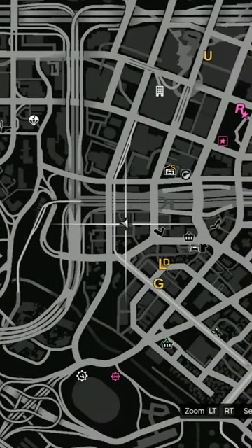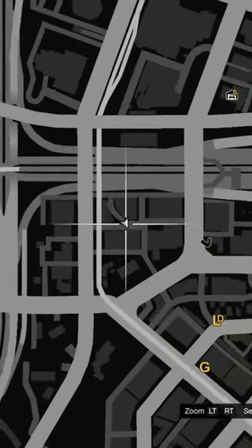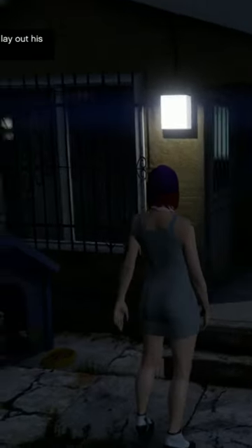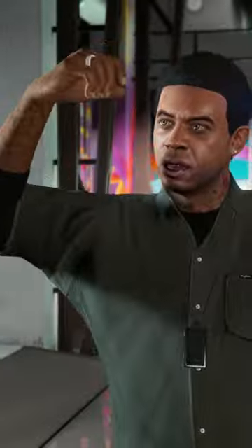Buy the normal Weevil from Benny's, go to this location on the map, and after doing so, you'll be prompted to go meet Lamar Davis. He will tell you to meet him back at Benny's and to do a mission called Community Outreach, which is a pretty fun mission.